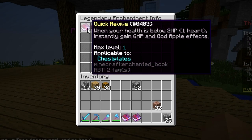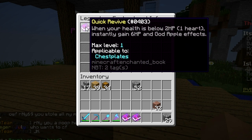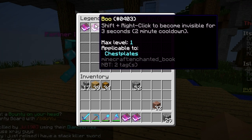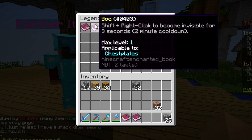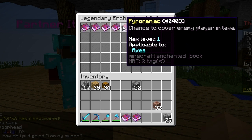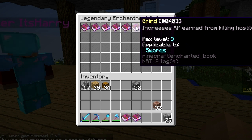What is the best one? Let me check the Legendary ones. When your health is below 2 HP, instantly gain 6 HP — that's OP. Shift right-click to become invisible for 3 seconds. Lifesteal — chance to steal health. Chance to cover enemy player in lava — that sounds hella OP.